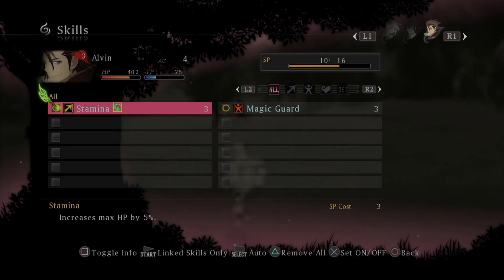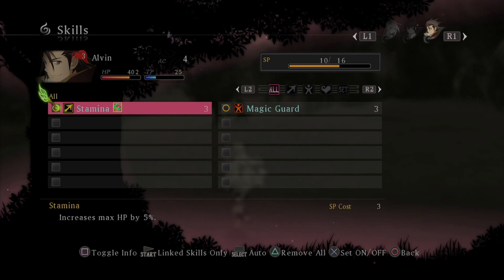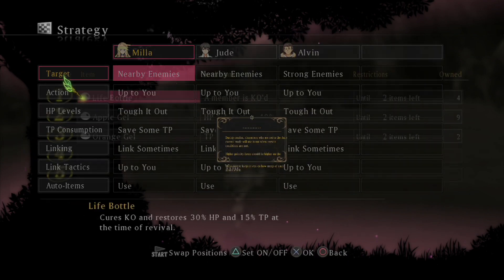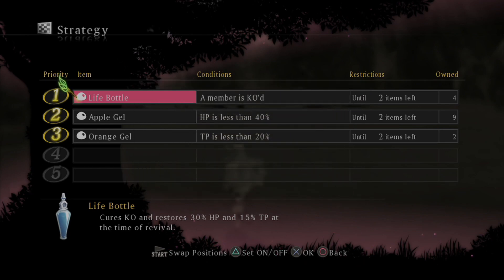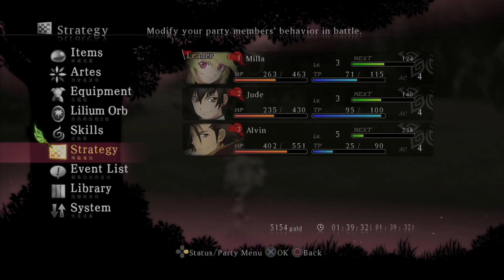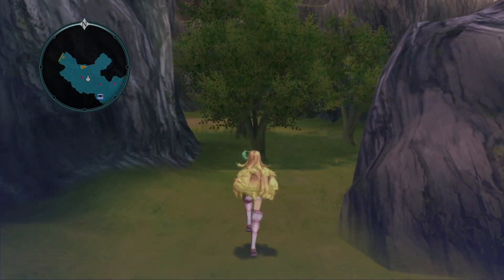We may as well turn this on for now, even though I don't think level restore is that good. Stuff like stamina is really good because you just get a percentage buff to your overall stats. Auto items — that's what I'm looking for. During combat, characters who are set to auto control mode will use items when certain conditions are met. I'm just going to turn these off for now. We might actually mess with set items later in the game, but for now I just want them off.